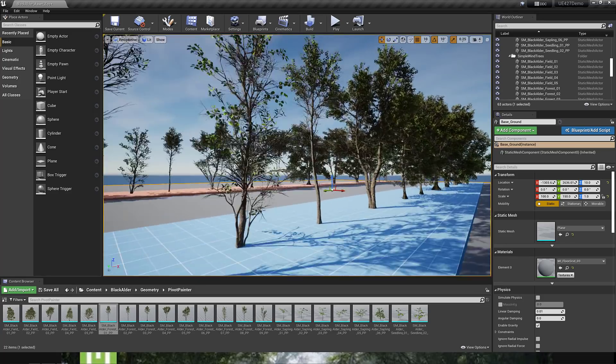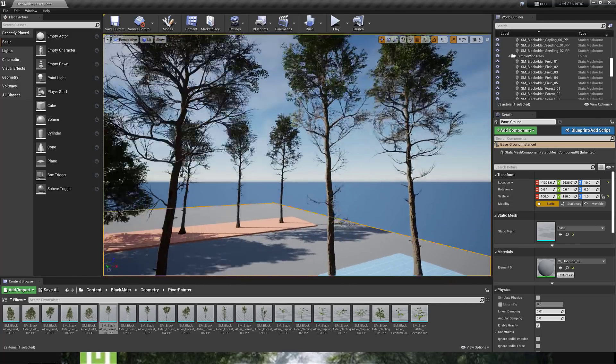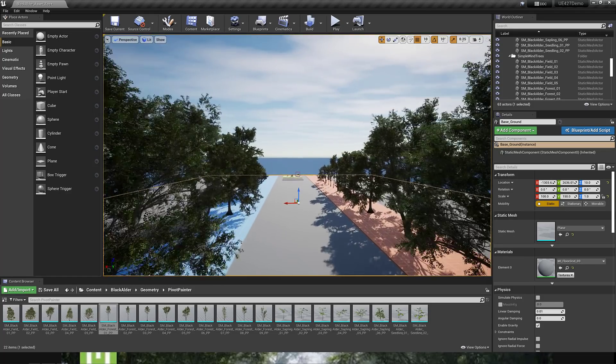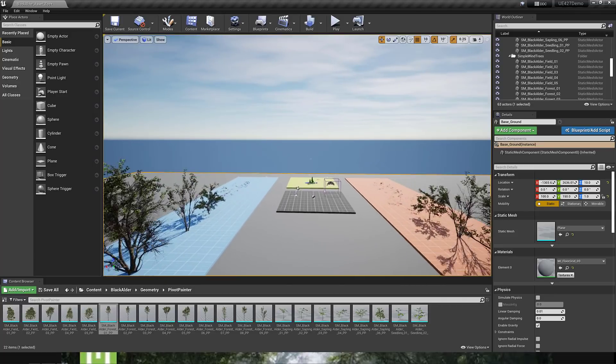So here you can see two different sets of trees. All of these have multiple different LODs, so you can easily use them in your game depending on whether you've got high detail or low detail. And then we've also got a manager that controls all of these trees.